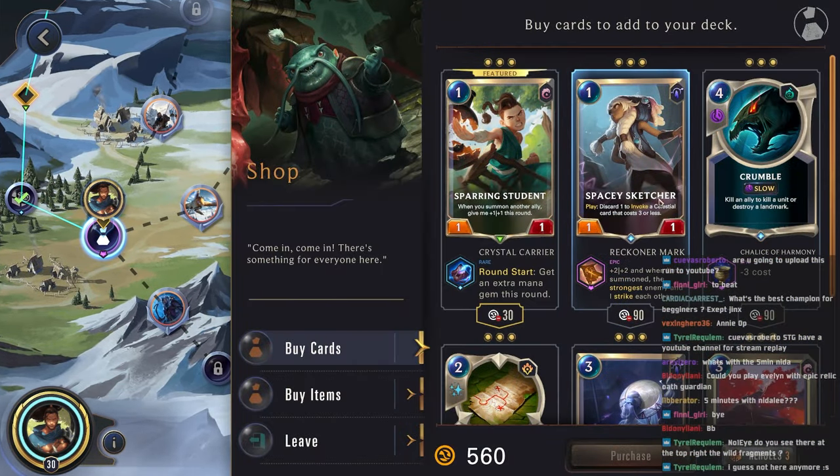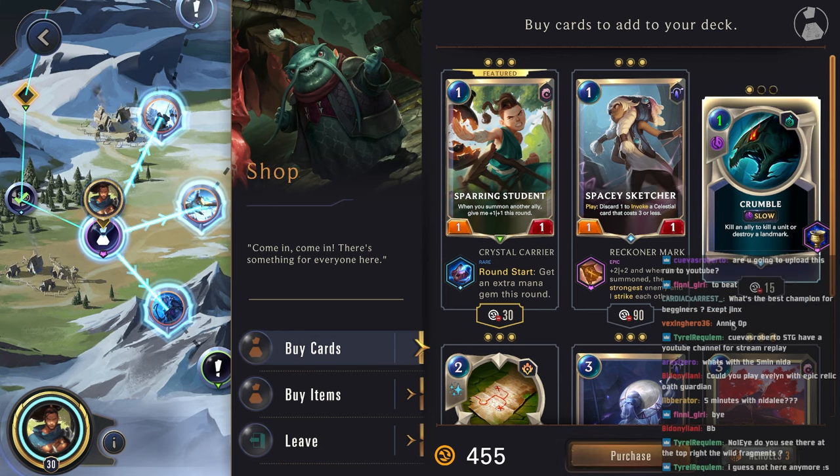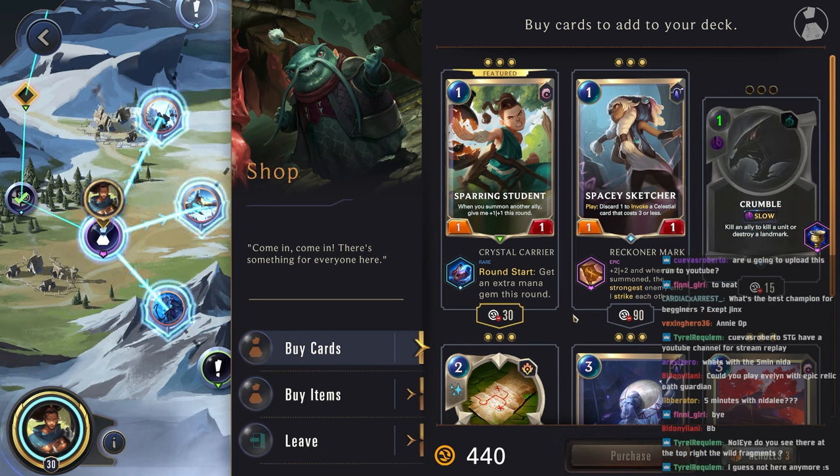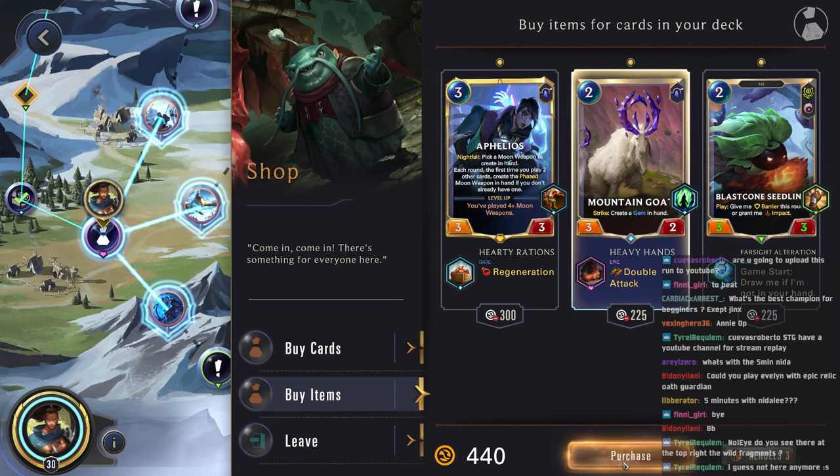Alright, let's see. One cost Crumble — we're going to pick that up because there are a lot of annoying landmarks. It sucks we'll have to kill one of our own units, but destroying a landmark is really good. This is Double Attack — we'll get this because we can play it and give Double Attack to our entire board, which could be quite helpful.